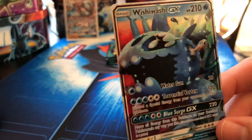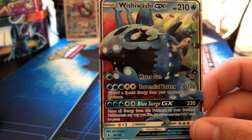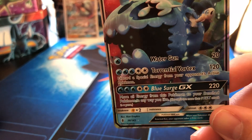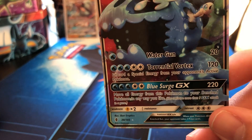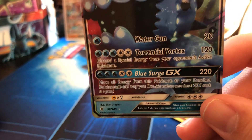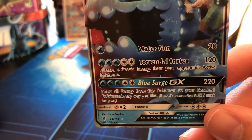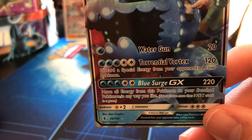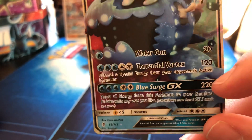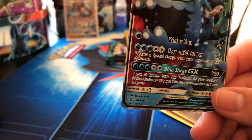No way — a Wishiwashi GX! So that's how it looks when it creates a school. Water Gun seems pretty simple. Torrential Vortex — discard a special energy from your opponent's active Pokémon. And Blue Surge GX — move all energy from this Pokémon to your benched Pokémon in any way you like. Wow, pretty high damage. Gonna sleeve this one up.